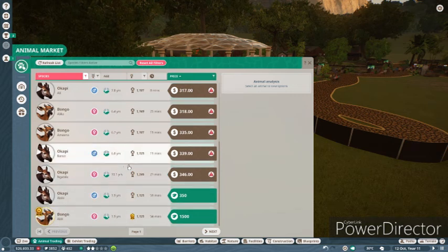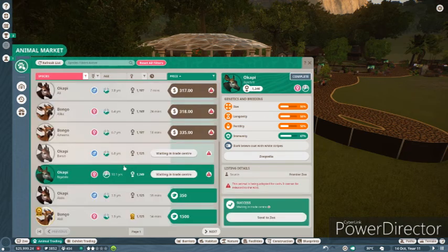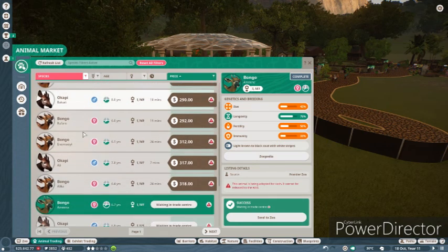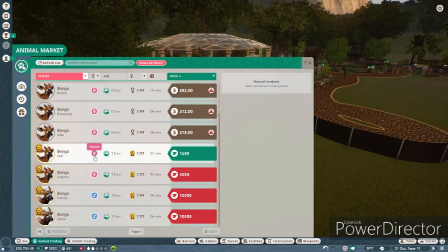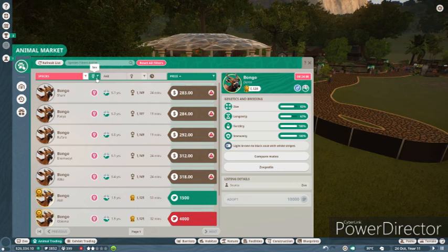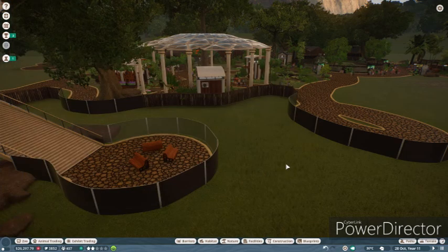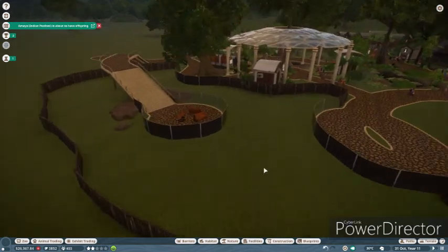So we have an Okapi female and male with not bad genetics — that's actually quite good. So now we have two Okapi. And now we need some good bongo — this lovely lady will do. And we need a male bongo. Wow — fertility a hundred, immunity a hundred. These are very expensive bongos. We're going to have to wait until somebody puts a male on for trade. But for now we can get this going as a beautiful tropical area.